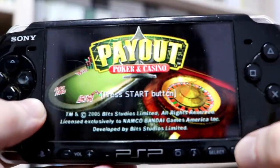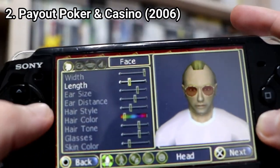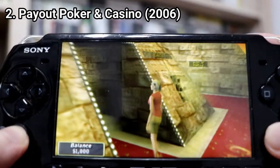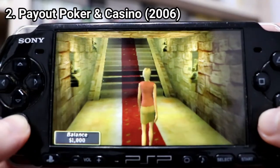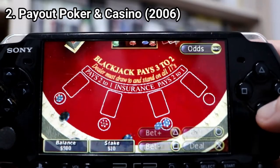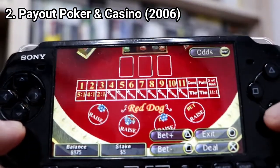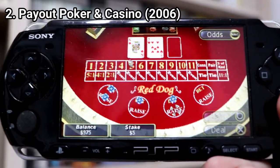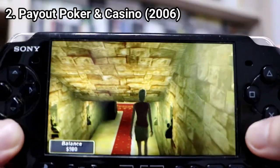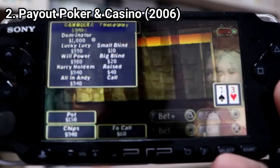Payout Poker and Casino goes even further. You don't get a story anymore, but instead you get a deeper character creation tool and free roam. There are 4 casinos in the game, each with a different theme, and you can free roam around these casinos. There are around 11 casino games to play and around 6 different variants of poker. By winning stars, you unlock the other casinos, and not only do you get a different setting, but the opponents in the poker games are tougher too. The effects are good looking for a PSP game.